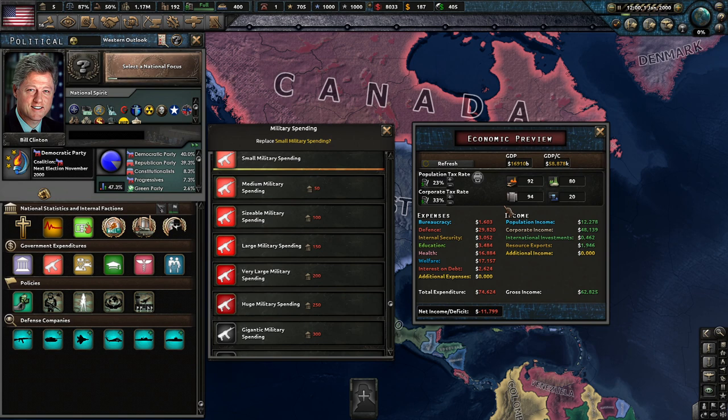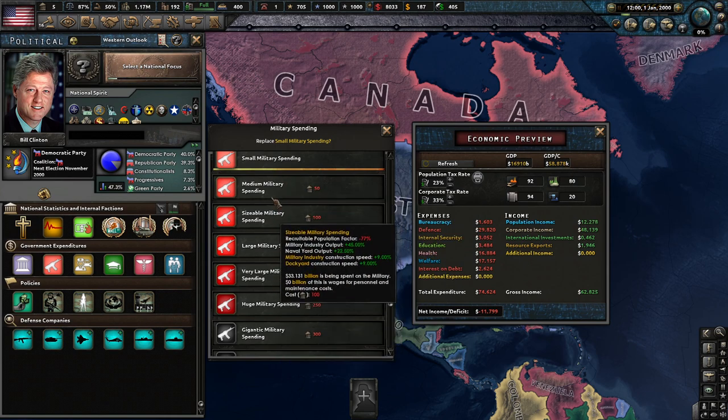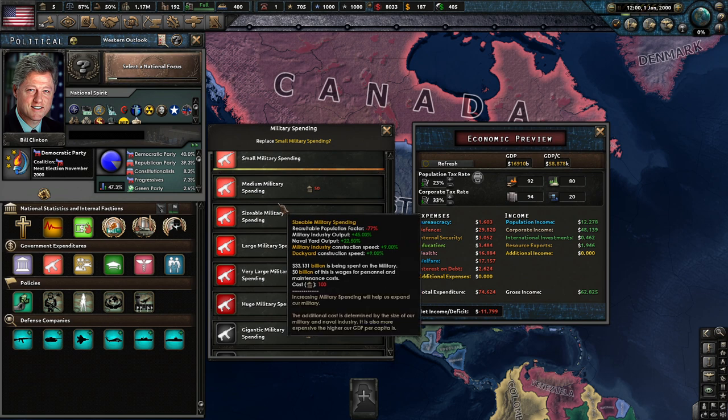Armies are very expensive in this mod, and it is important to remember that things work slightly differently than vanilla. Every single dockyard and military factory require a GDP cost upkeep in addition to a fuel cost, making even producing military equipment a significant cost on your nation. Every single division, ship, and plane also costs money to maintain, so be careful to always check your budget to make sure you aren't running a major deficit. The richer your country's GDP per capita is, the more it costs as well, in addition to the military spending level. Unlike vanilla, one cannot simply build as big as they like without consequences.